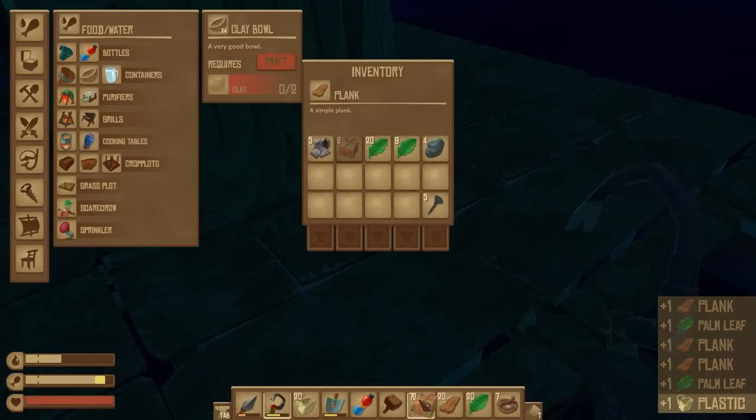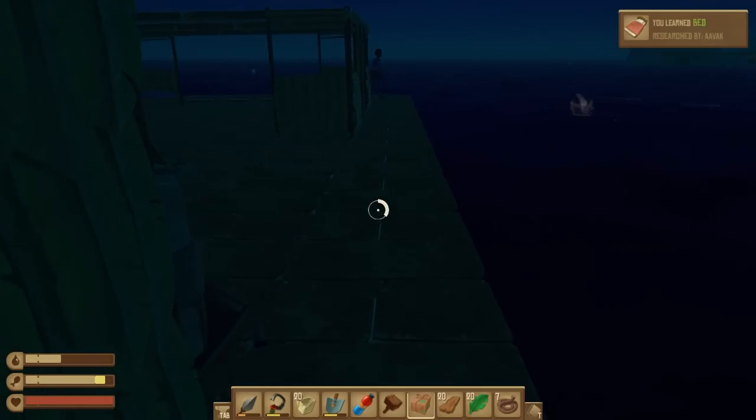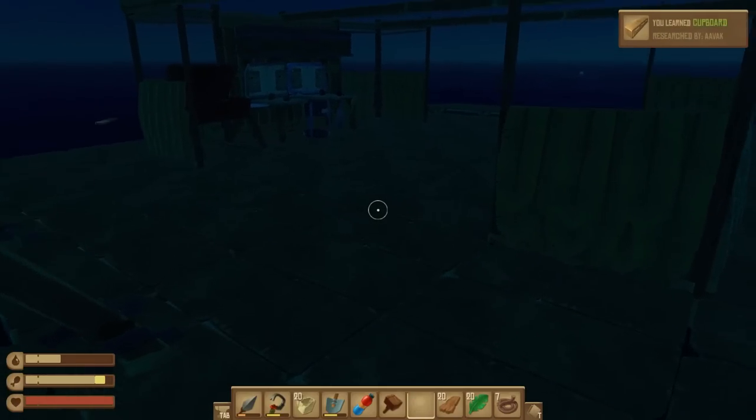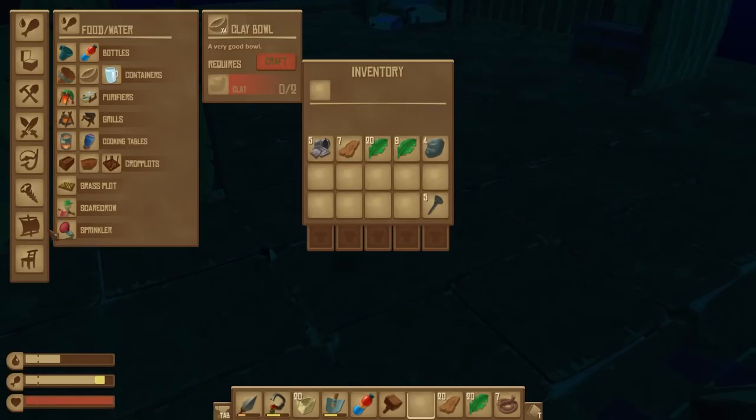I've got a couple of new blueprint boxes — let's have a look. You've got a nice bed and a cupboard! Getting somewhere — I'm not sure what the storage space is going to be.